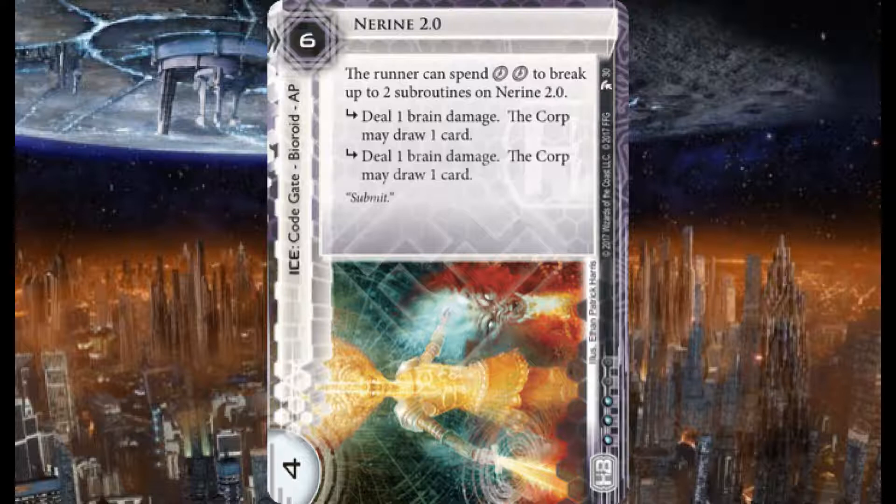Here we have Närine 2.0 — six credits to rez, four strength, three influence, a code gate bioroid AP. The runner can spend two clicks to break up to two subroutines. Subroutines: deal one brain damage, the corp may draw one card; deal one brain damage, the corp may draw one card. It has this wonderful artwork of a lady holding a sword with a giant fire-breathing wolf at her side. In my bioroid deck this would definitely have a place.